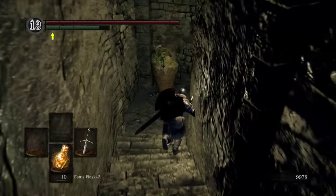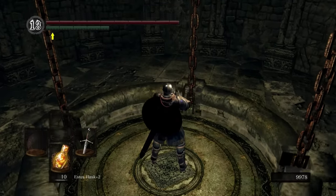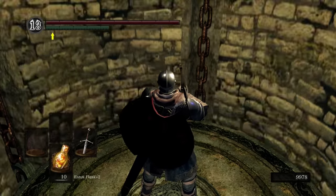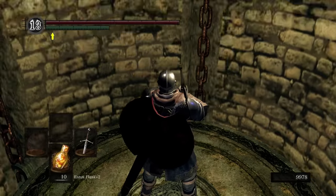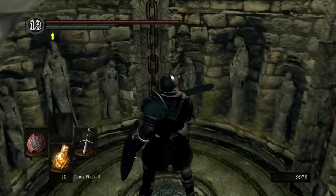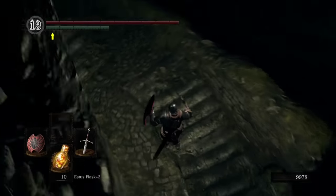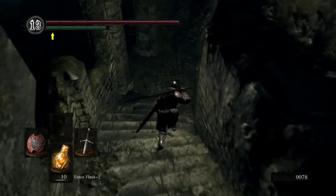It's basically near the first Blighttown bonfire that we reached, the one that was up top. Basically just run and then make a left and kind of walk out onto one of these supporting columns and you can grab it. It's not particularly a good item, but this is supposed to be a 100% walkthrough. And it is the lightest great shield in the game, so some people might have interest in it.